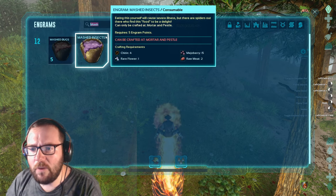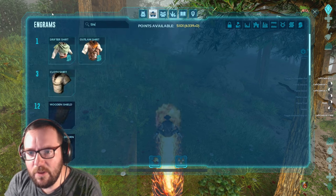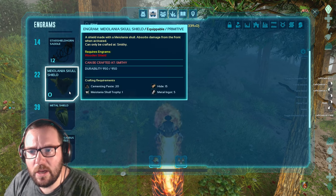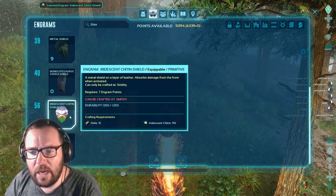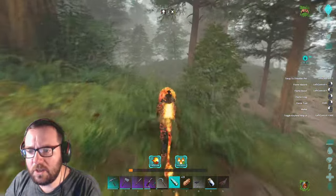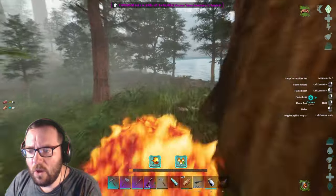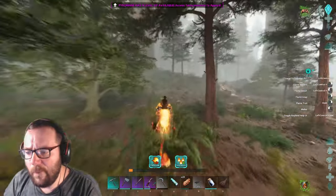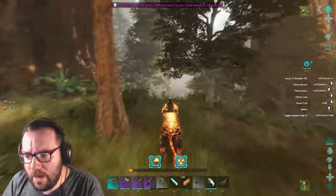Mashed insects doesn't seem too hard - rare flowers, chitin, mejo berries, and raw meat. And then you need the special type of shield - the Maelania skull shield. It's the iridescent chitin. You need iridescent chitin, which is what those spiders drop. I think I lost the chitin I had when that epic crash hit. So we don't have that at the moment. Let's keep looking in the Redwoods, see if we can find anything.